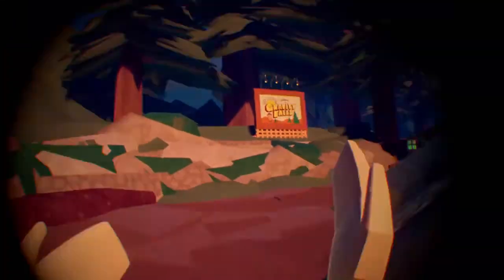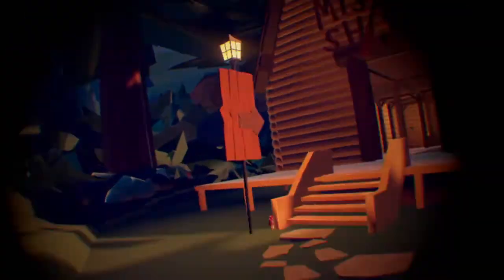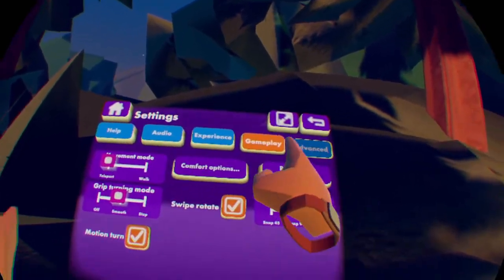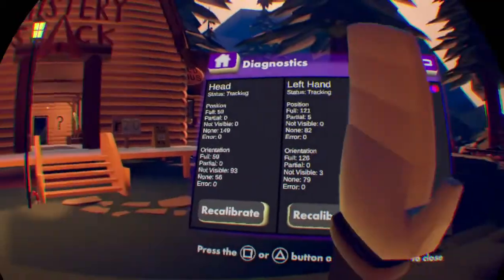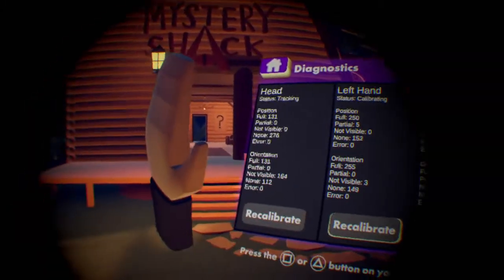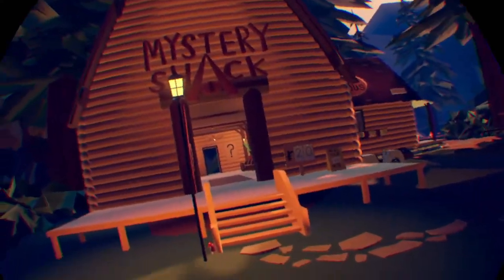Go to teleport mode and then go over here to the Mystery Shack. Hit advanced diagnostics, then recalibrate. Recalibrate again if there are still some invisible walls.